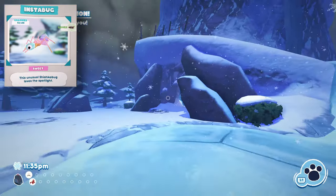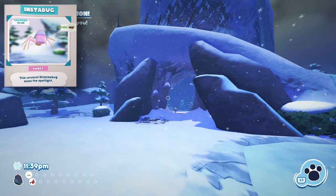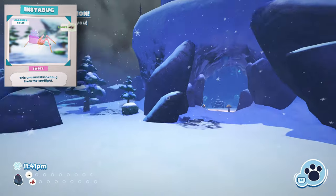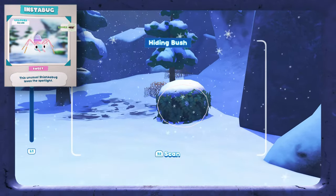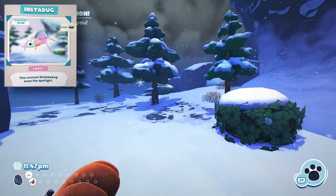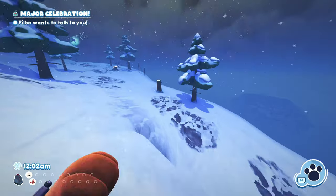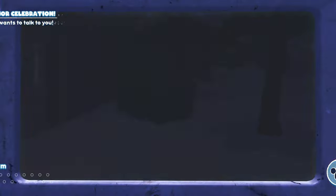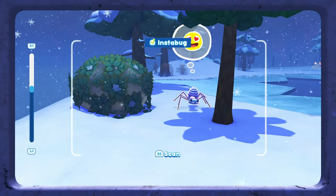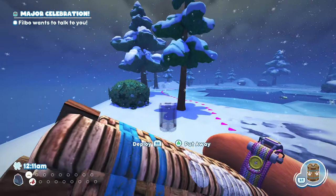The second bug snack we'll go over is the Instabug. This is another one found on the Frosted Peak and you might have a hard time finding where it hides. If you come over to the big cave where one of the future bug snacks on the list lives, you'll be able to see a bush shaking from something inside of it. It can really be on any of the bushes outside of that cave entrance and down below. Once you find the shaking bush, that's going to be the Instabug, but we need to find a way to get it to come out of hiding in order to catch it.